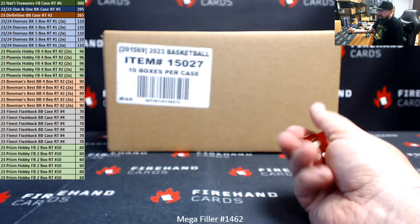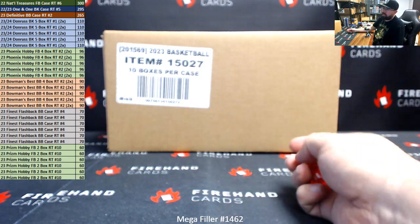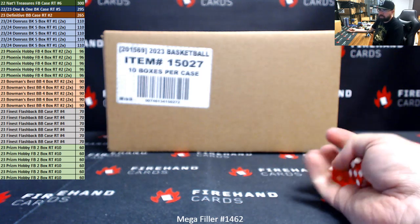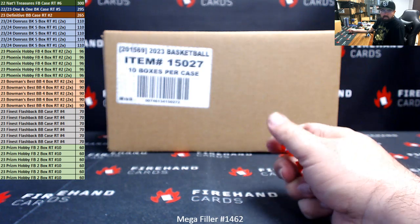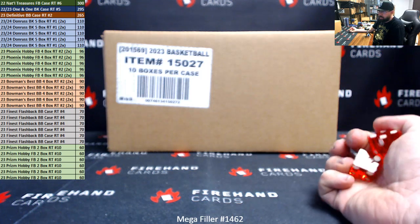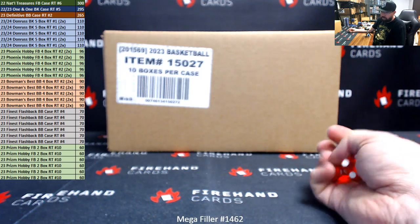Five lucky participants each will get into these breaks: 23-24 Donruss Basketball 5 Box Random Team's Number 1 — that's a two-spot block, and that break is actually coming up next. Five lucky participants will each win two spots in 2023 Phoenix Hobby Football 4 Box Random Team's Number 2, immediately following the Donruss Break. Five participants will win two spots in 2023 Bowman's Best Baseball 4 Box Random Team's Break Number 2. Six lucky participants will win their way into the 2023 Finest Flashback Baseball Random Team's Case Break 4, and six lucky participants will get into the 2023 Prism Hobby Football 2 Box Random Team's Break Number 10.